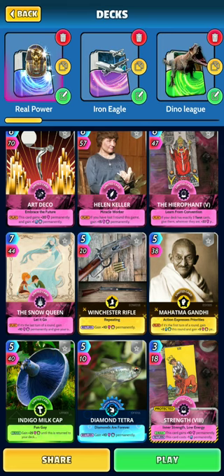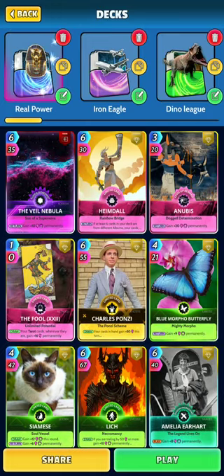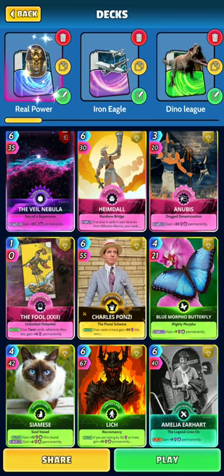There are a couple new cards I'd like to filter in. I know there's a new card that gives you energy per turn — I think it's six energy permanently. Once I get that card, I forget the name of it, I'll probably replace Charles Ponzi with that card. All the rest of the cards are just permanent energy.